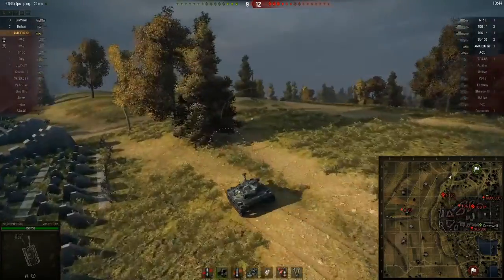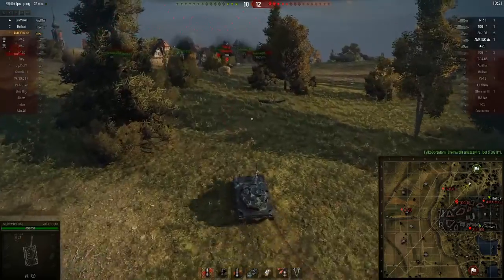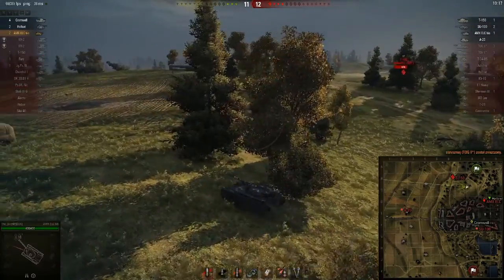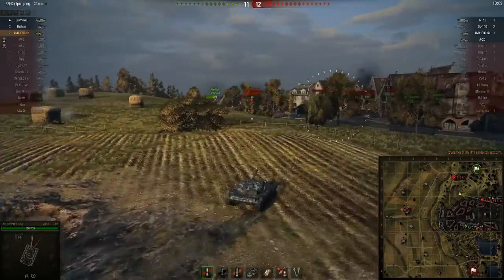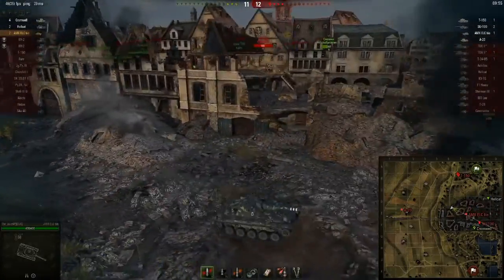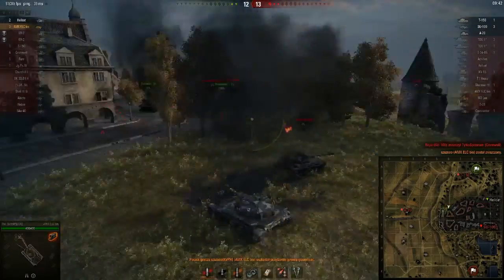Now the only thing I can do is run away. I cannot go for the A-20 because he will spot me and the T-150 would kill me. Also I cannot go for the T-150 because he has a stock tank behind him that would also kill me. So I need to try to fight them separately. The stock was on his last hit points so I could eliminate him easily.